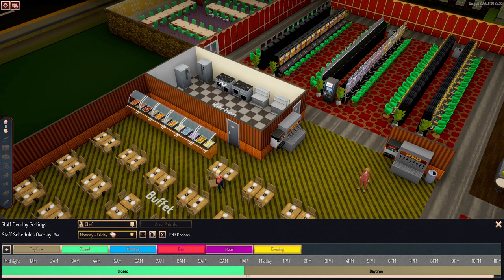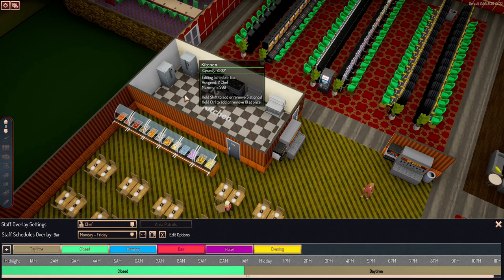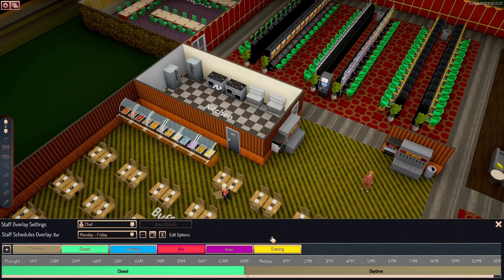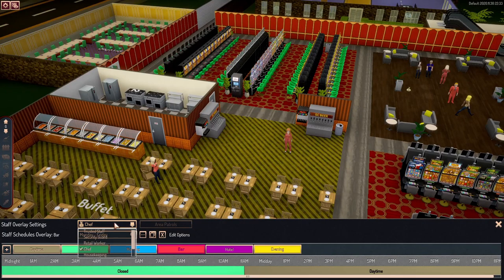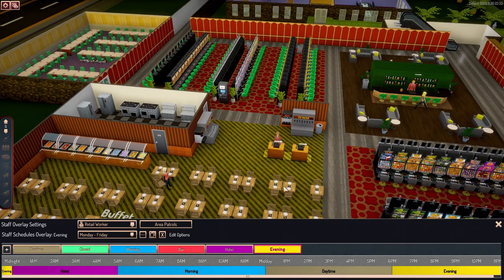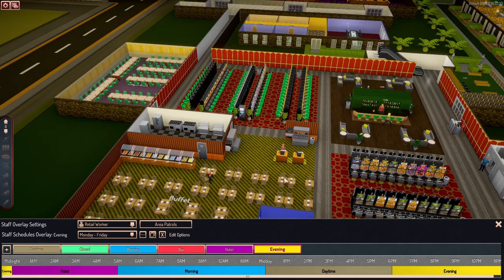The last couple of things: your chefs. I have two chefs assigned to this kitchen because of how big it is, and the chefs come in around 11 a.m. For morning hours, I'm going to take that cashier count down to zero because the chefs aren't in until 11, so no one can really eat food — they can get drinks from the bar. Then at daytime we have one cashier, and in the evening time we'll do two cashiers.